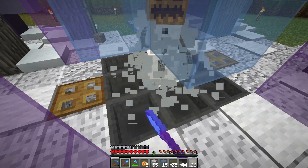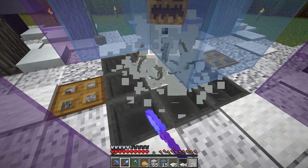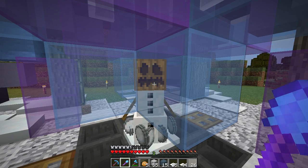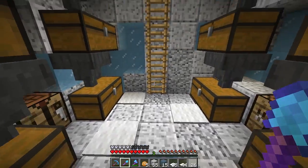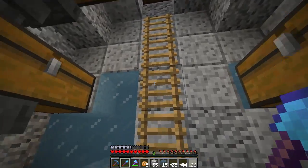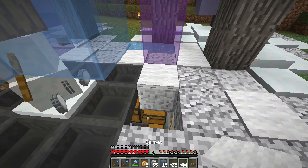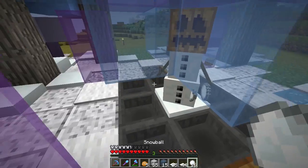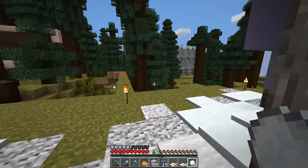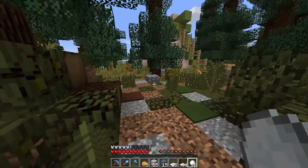Look at this — we've got ourselves a pretty darn awesome farm here! The snowballs will coalesce in the center a little bit, but a good majority of them will fall down, be caught by the hoppers, and be stored away. Don't forget this poor guy needs a name — look at his face, he's so sad! We can come on down below and check our boxes. I still want to maybe add some stained glass into the walls, but for the most part it looks great. Thank you so much for watching today — I hope you enjoyed this build. Until next time, this has been Good Times with Scar!